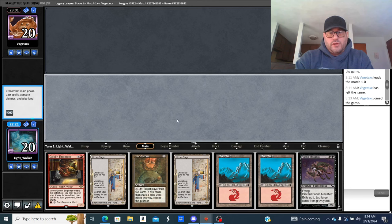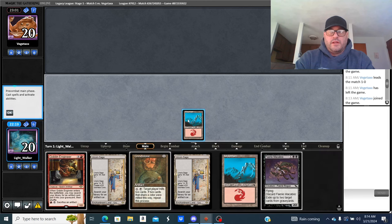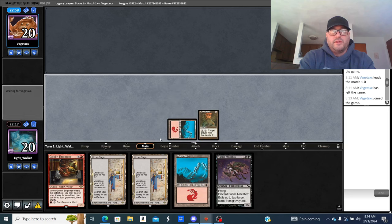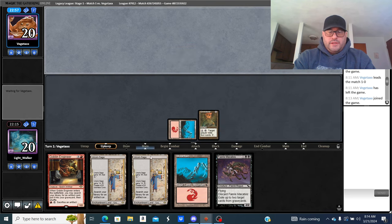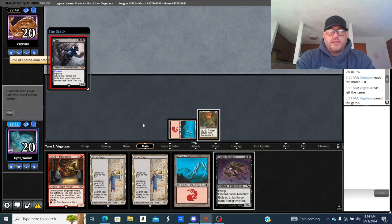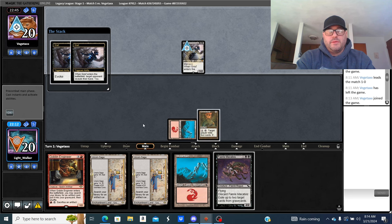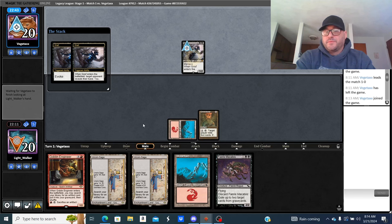Because I have Grindstone it's going to resolve. I'm actively thinking differently when I have Urza's Saga in this deck than I do with Mono Red. LED means a turn-two kill if I need it, or turn three, or just a fast turbo kill. Grief comes in — might want to take my Goblin Engineer. I'll take my Fairy Macabre, then they can take my Engineer.